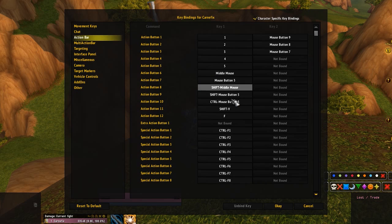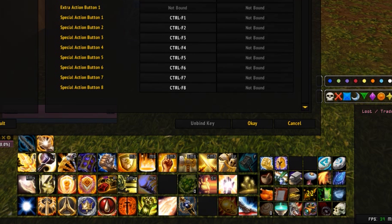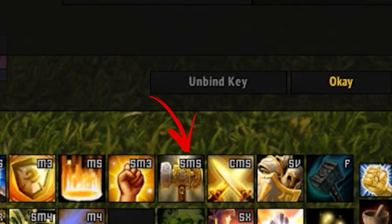For starters, I recommend unbinding keys that you can't normally reach. If you're using WASD, I for example unbound 6, 7, 8, 9, 0, minus, and equal because I can't reach those with my hand. I went ahead and bound those to something else, so when you look at your hotbars you can see what's bound — it'll say something like Shift+M5, which is Shift and my Mouse 5 button.